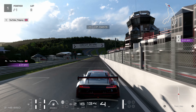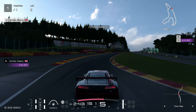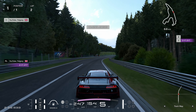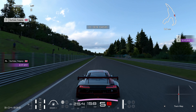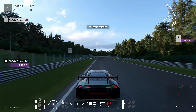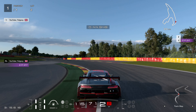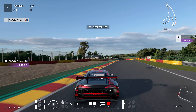We continue towards Eau Rouge and Raidillon. Over towards the left-hand side — make sure you stay on the kerbs. Through the right, don't clip the kerb on the right too much; just make sure you stay on them as you crest the hill, and you'll be fine in terms of track limits. You can breathe again on the Kemmel Straight — a nice part of this one. There's a lot of time to be gained in sector one as long as you nail Turn 1. Into Lake Home — start of the kerb, hard on the brakes and turn in, avoid the bollards on the right. Staying on the yellow and red kerbing, short shift to third, clip the kerb on the inside, accelerate through.